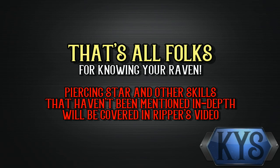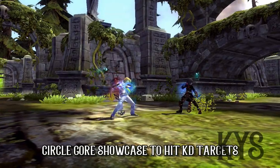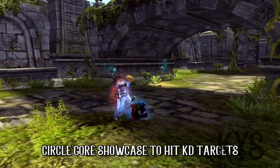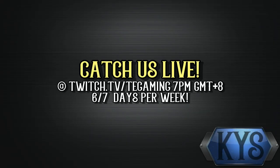With that, we have come to the end of the Knowing Your Skills episode for Assassins, Chasers, and Ravens. I know that there are certain skills I have not mentioned, such as Piercing Star. But I won't forget to tell you that Circle Gore can be used on knockdown targets, unlike the Archer's Moon Kick. And for those who do not watch our live stream — which happens almost every day, 6 out of 7 days per week — we are live at twitch.tv/tgaming at 7pm GMT+8. And if you watched the live streams recently, you will know that I'm currently sick, so I apologize if I sound weird at any portion of the video.